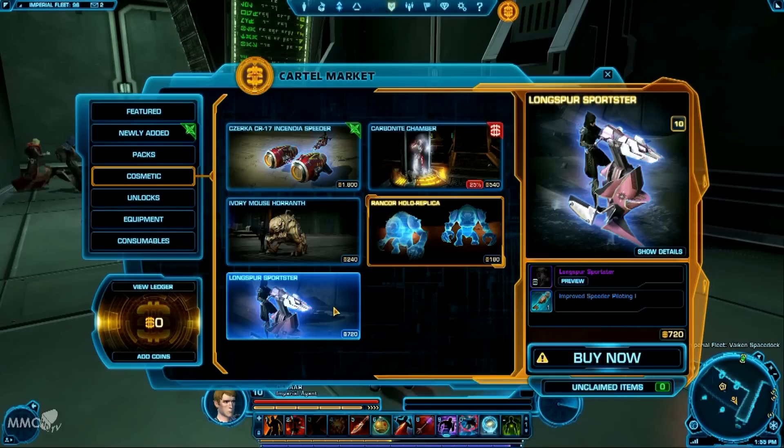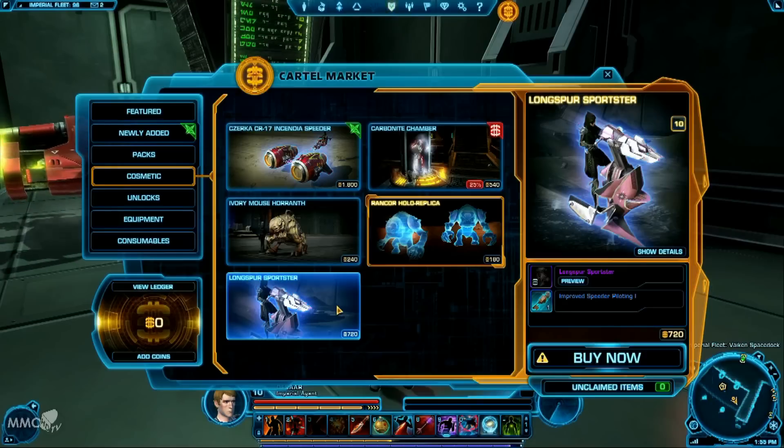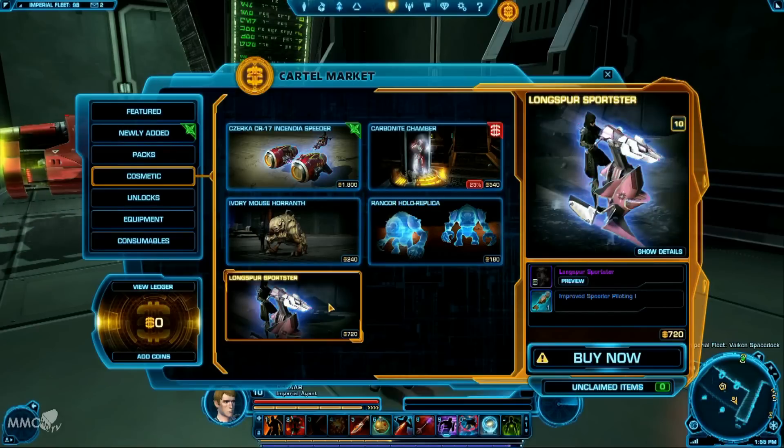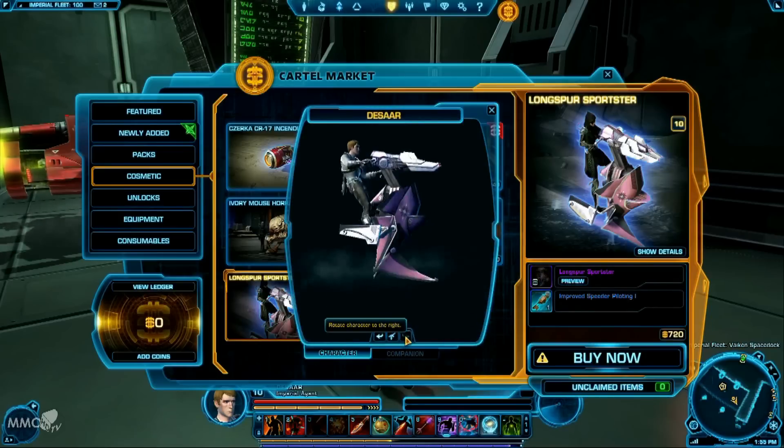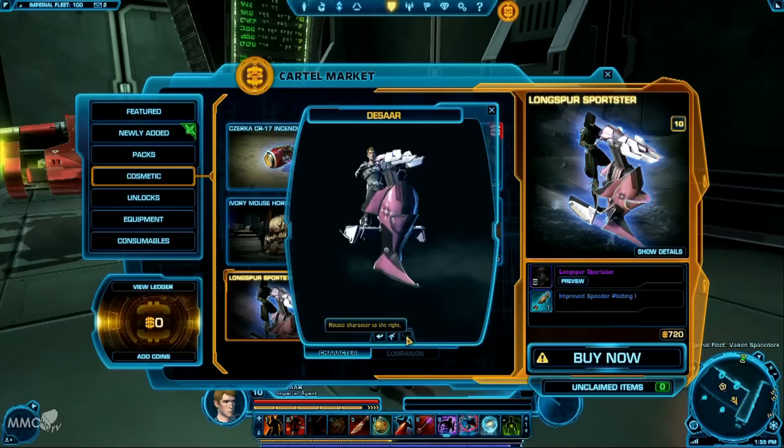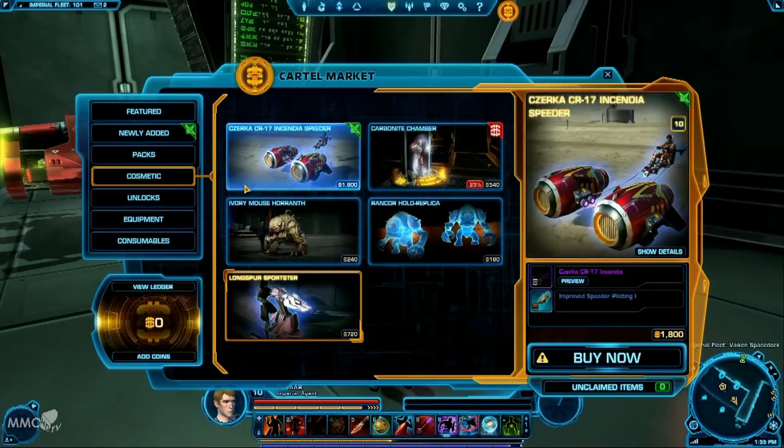That seems to be the way BioWare and EA have gone with it. They want people to either access the main features of the game through unlocks, or for those that are subscribed, there's something for everybody. There are quite a few speeders within the shop as well.